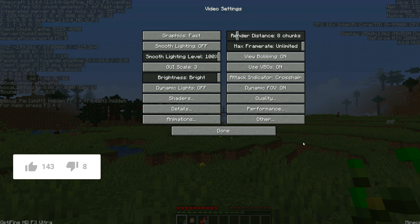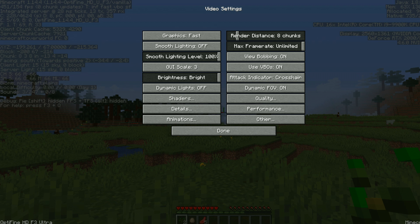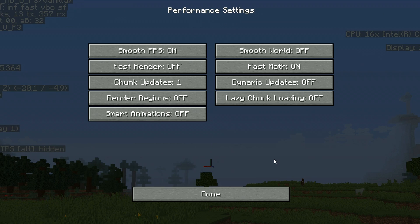Hopefully this is helping you out. Now go back to Video Settings, go to Performance, and make sure the first three things are turned on: Smooth FPS, Fast Render, and Fast Math. Make sure all three of those are enabled in your Performance settings.